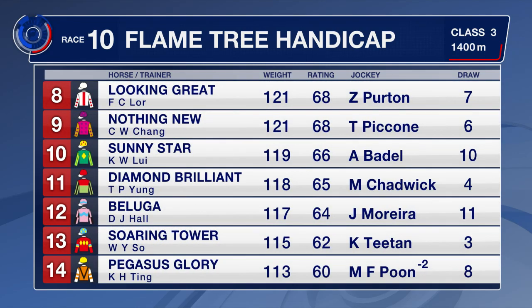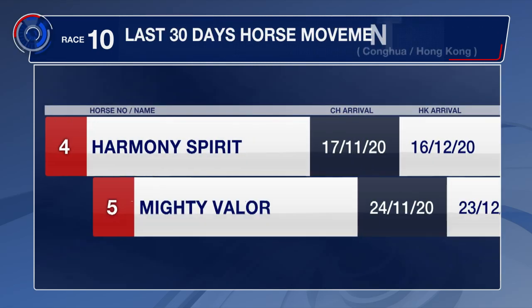Royal Bomb gets up from 1,200 to 1,400 metres, looking great, and makes his Hong Kong debut — a two-time winner out of Australia. Sunny Star was a winner at this course and distance two starts back. Diamond Brilliant gets up from 1,000 to 1,400 metres. Beluga was a good third to Lucky Patch last time out. Soaring Tower and Pegasus Glory are both coming up in class and up in trip as well.